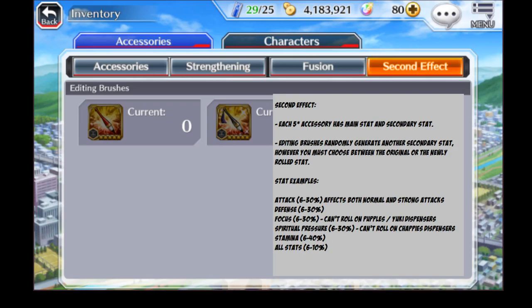The six possible secondary stats are: attack, defense, focus, spiritual pressure, stamina, and all stats. Once you replace a stat there's no way to go back, so plan ahead when re-rolling. Keep in mind that attack affects strong attacks, but spiritual pressure does way more for strong attacks. I'll go more in-depth into accessories and re-rolling in a later video.